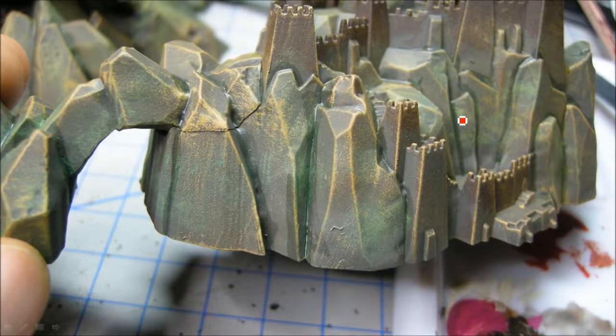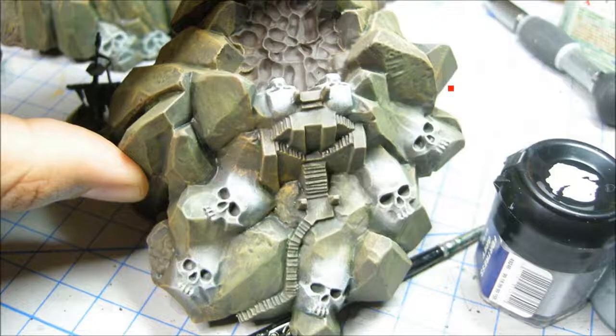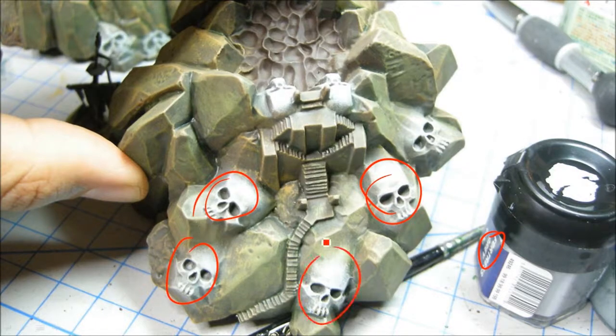Working my way up. As you can see, I did the rocks and all of the pieces at the same time. This whole set of scenery paints up pretty quick — scenery in general paints up pretty quick. Fortress Grey here, and I'm just kind of stippling and dry brushing all the skulls to bring them out a little bit.